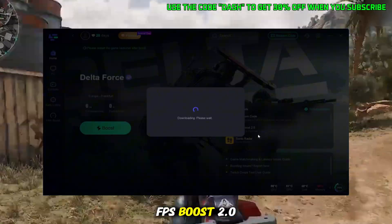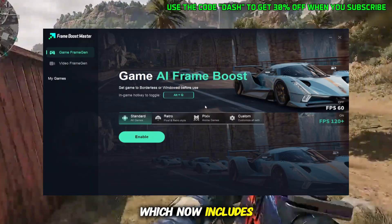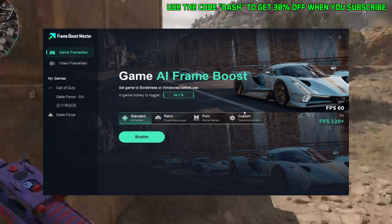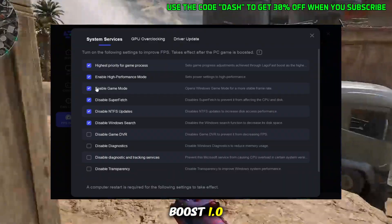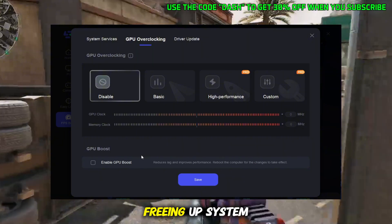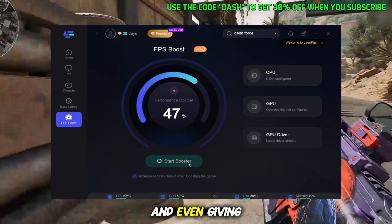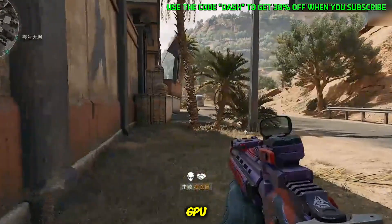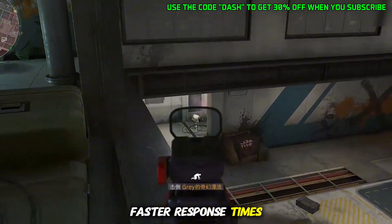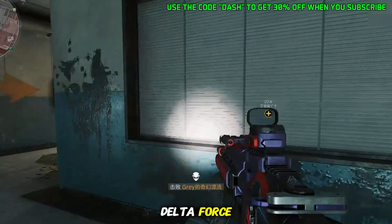Next up is the brand new FPS Boost 2.0, which now includes AI frame generation and one-click optimal game settings. There's also FPS Boost 1.0, which focuses on shutting down unnecessary background apps, freeing up system resources, and even giving you the option to overclock your GPU. Together, these mean smoother frames, faster response times, and far less stutter when things get hectic in Delta Force.